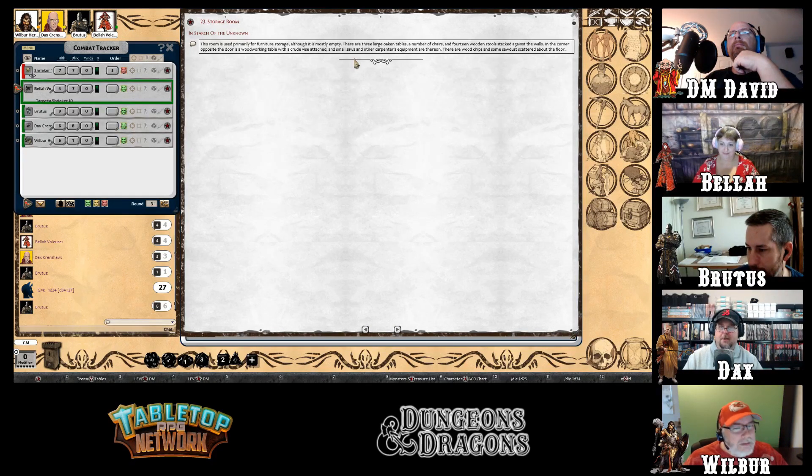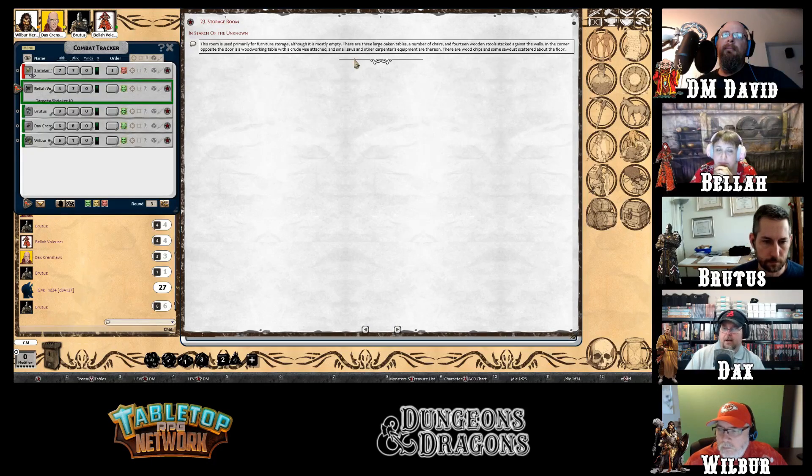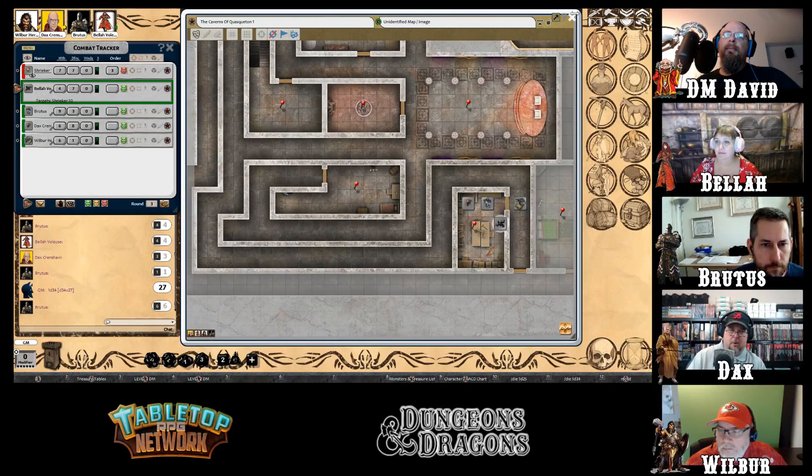The next room is used primarily for furniture storage, though it's mostly empty. It contains three large oak tables, several chairs, 14 stools stacked against the wall, and a woodworking table in the far corner with tools — a vise, small saws, and other carpentry tools. Old rotten wood chips and sawdust are scattered on the floor. Despite being described as an empty room, it's actually quite full.